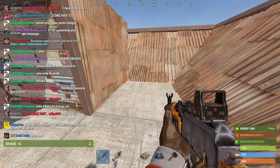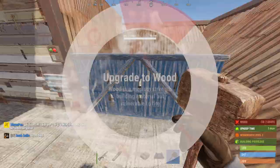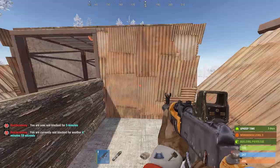So I'm on Rust Academy 10x, and what you want to do is first check if you're raid-blocked — I'm not, so I'm going to get myself raid-blocked. Just do this and destroy this thing. As you see, I'm raid-blocked — five minutes.